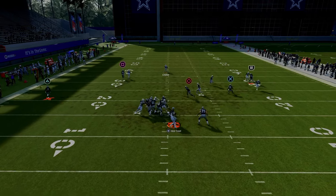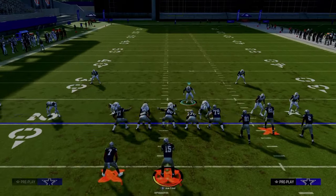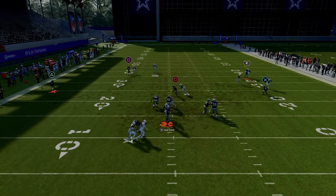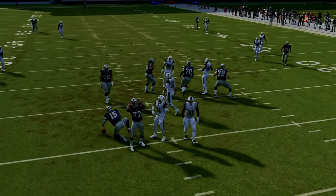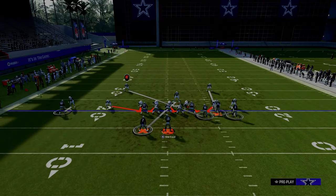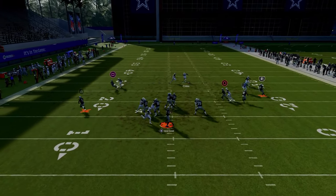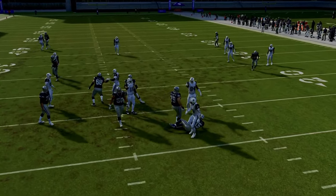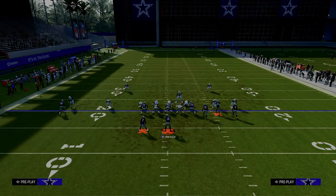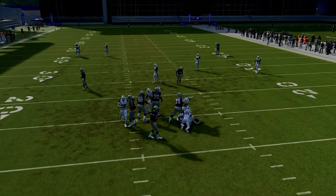The edge pressure is still very good. Even if you don't get the A-gap pressure, the edge pressure does a good job of ensuring you're going to get some level of pressure — even if your A-gap pressure doesn't come in every single time. I really like this defense. It's one of the better blitzing-based defenses in the game right now because you're going to get the same edge pressure as a DB fire too, but you also add in the threat of an A-gap disengaged blitz up the A-gap.